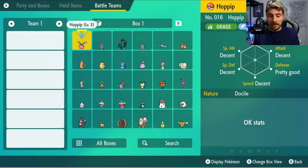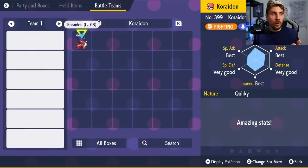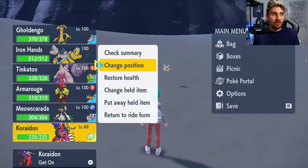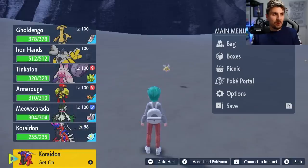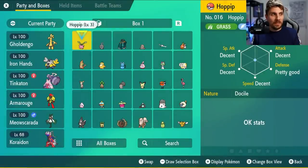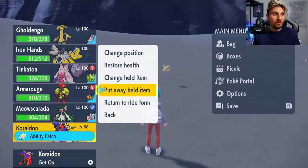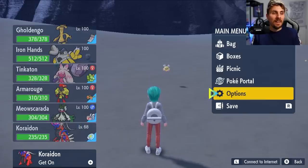Then repeat the process: come into boxes, be in box one, hit X twice to get to battle teams, hit the L button, go to Koraidon and put the item away. That is all you want to do. Keep repeating this process - come down to your Koraidon, return to ride form, come into boxes, X twice, L button, into Koraidon, put held item away. Then change them around once again and you can repeat this over and over until you've got as many of the same item as you want.